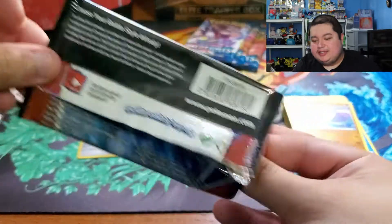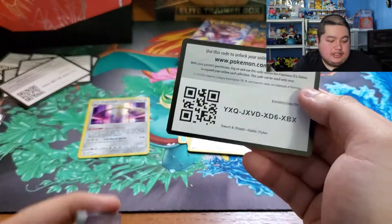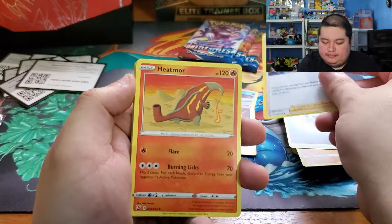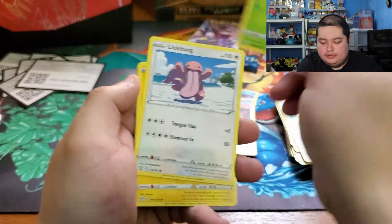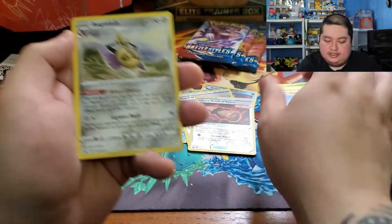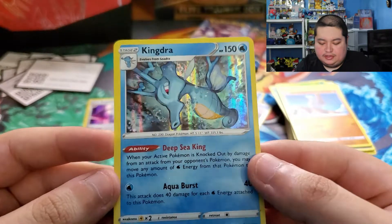I never expect to get the most amazing cards from whatever I open — I just do it because it's something I like to do. Pack four: energy, Phoebe, Heatmor, Ferroseed, Cherubi, Eelektrik, Electabuzz, Espurr, Timbur, a reverse rare Aegislash, and a hollow Kingdra. Pretty cool artwork for that as well — very nice.